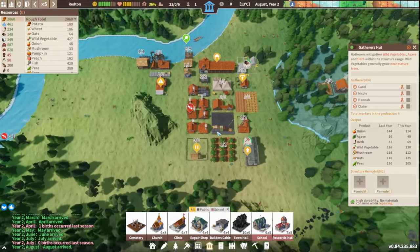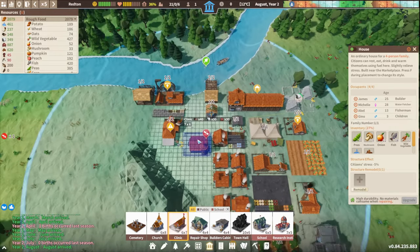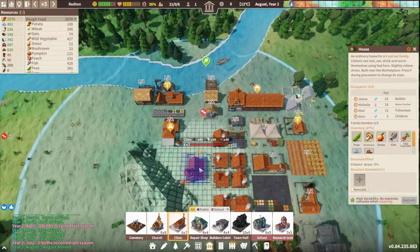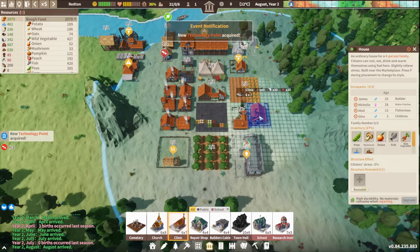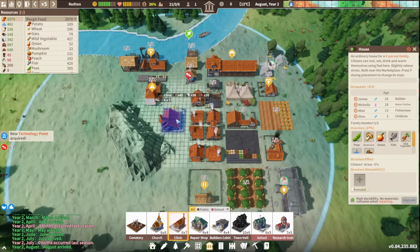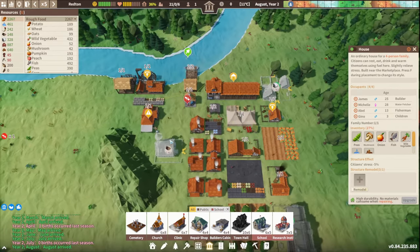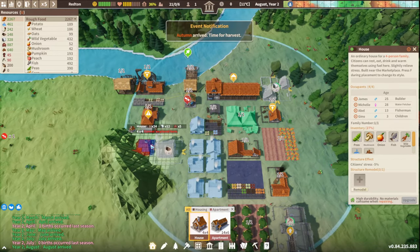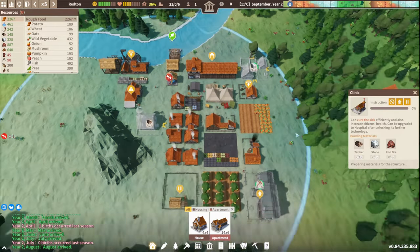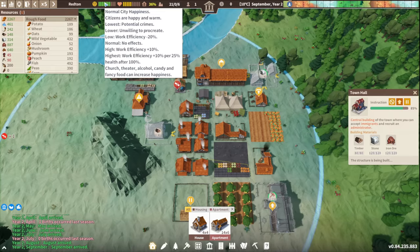Someone's got a broken bone — so we need a clinic. We really need it to cover housing everywhere. I think it's better on this side because we'll put housing over here. Perfect place for it — they can walk through, and we could maybe get a house behind the building. High priority once you feel like building that, because our health is going down and creating stress, making citizens more unhappy.